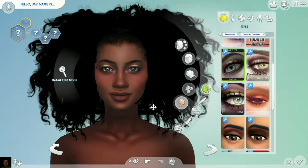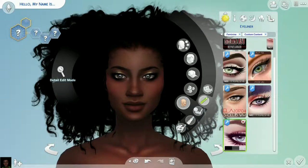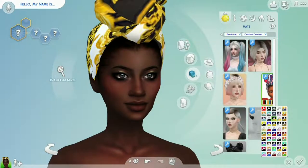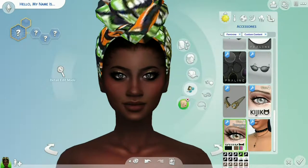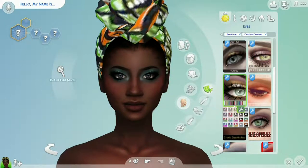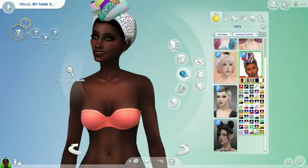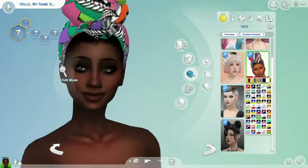Other Sims skins — black Sim skins — I think just don't look as good. But anyway, this character is going to be very sultry, very much in her own mood. She's gonna be very sweet, very intellectual. That big bushy, curly, natural-looking hair is gonna be her thing.